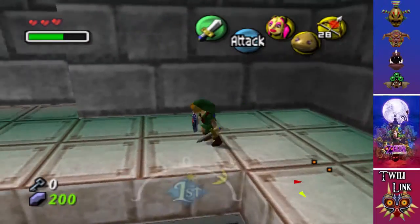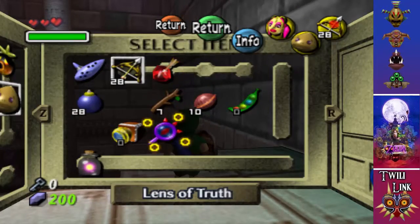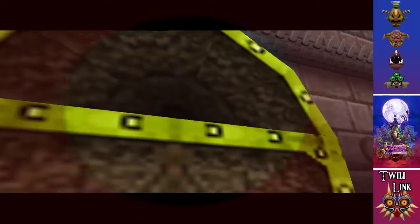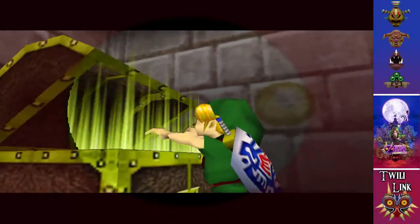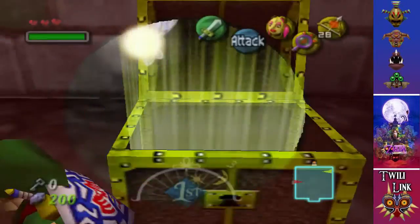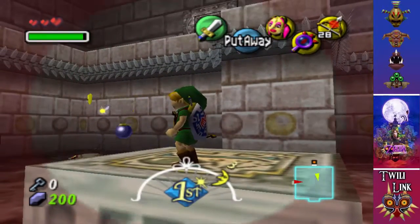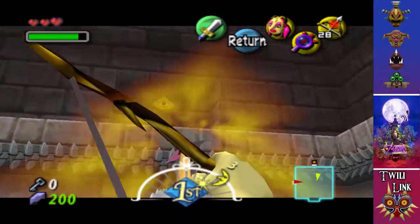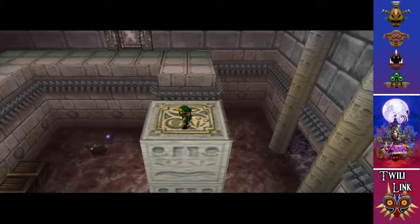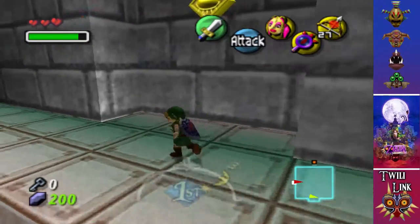Now there are a couple of things that we need to get in this room - mainly one treasure chest. We're going to turn on the Lens of Truth. This should be the dungeon map. Yeah, I know I missed this before - it was kind of bad. In the 3D version, when you have the Lens of Truth equipped, instead of using the Fire Arrows which are magic arrows, it just uses normal arrows. Same for any other magic item.